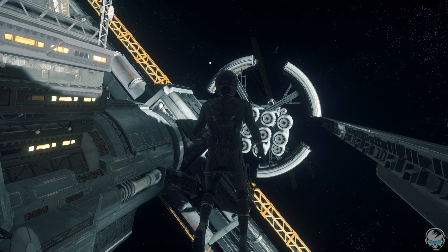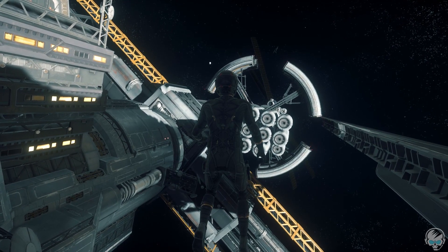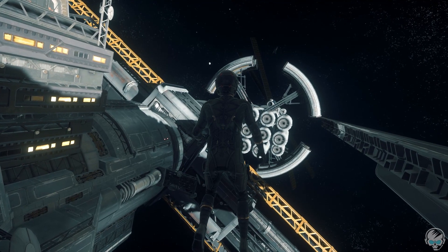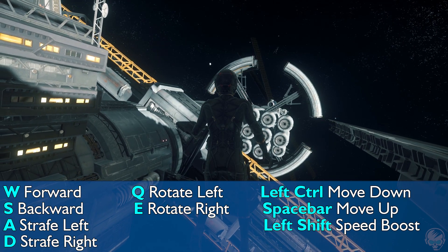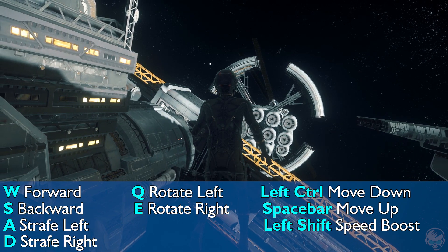EVA — also known as extravehicular activity, also known as flying around space with just your space suit — uses the same control movements as before with WASD. W goes forward, S goes backwards, A goes left, D goes right.